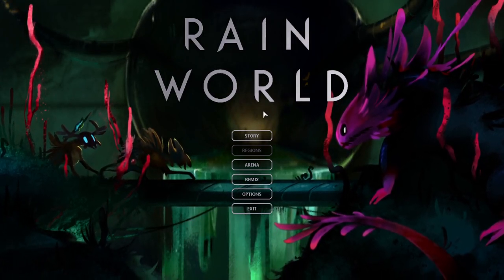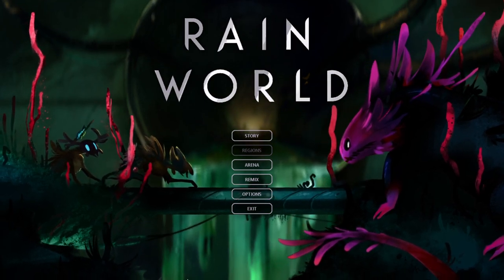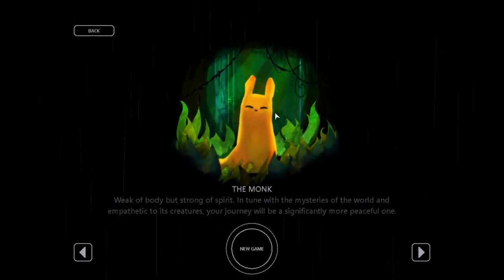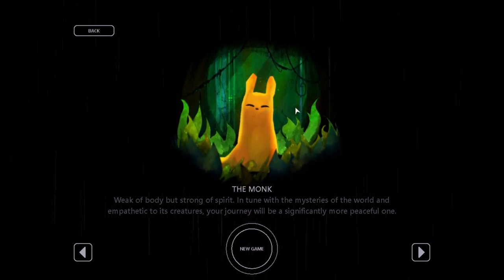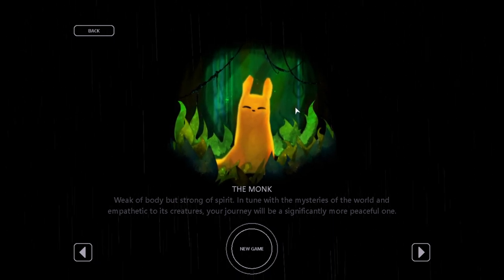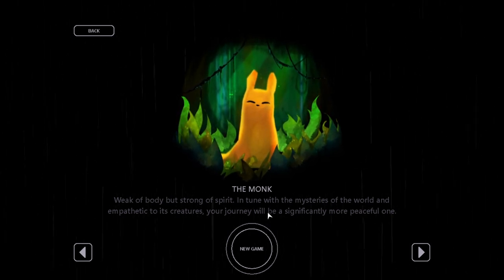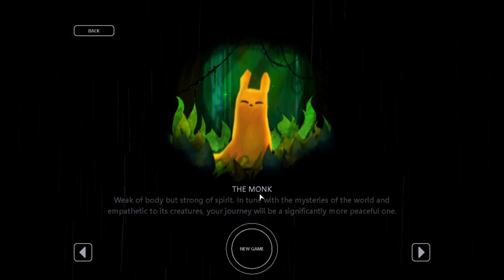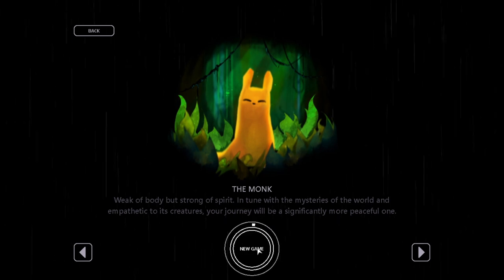What is Rain World? That's what we're gonna find out today. We are playing Rain World. We click 'The Story' - The Monk: weak of body but strong of spirit, in tune with the mysteries of the world and empathetic to its creatures. I can't read it. I quit, I'm so early in. I should just restart the recording. Okay, we click and hold new game, this is what we're doing.